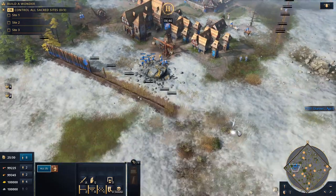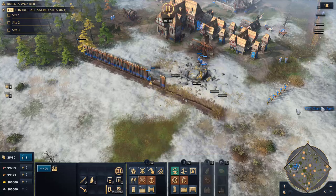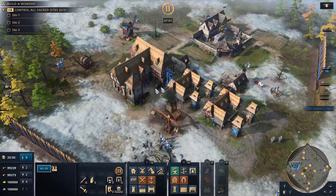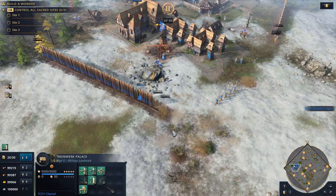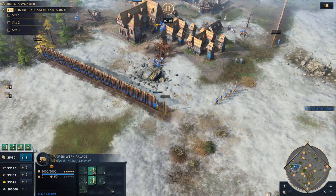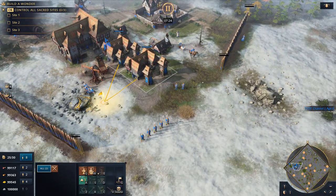Now we're at age two. The first thing: don't get rid of your wood villagers even if you're building walls — rather do it with your gold or food villagers if you can. With the Meinwerk Palace we're focusing on the men-at-arms rush. You're going to do firstly your defense, then bloomery, marching drills, and then siege engineering. I'm doing siege engineering last — I'll show you exactly why. We've reached age two. Look at the time — we're at 7 minutes 30, waiting for 9:30.